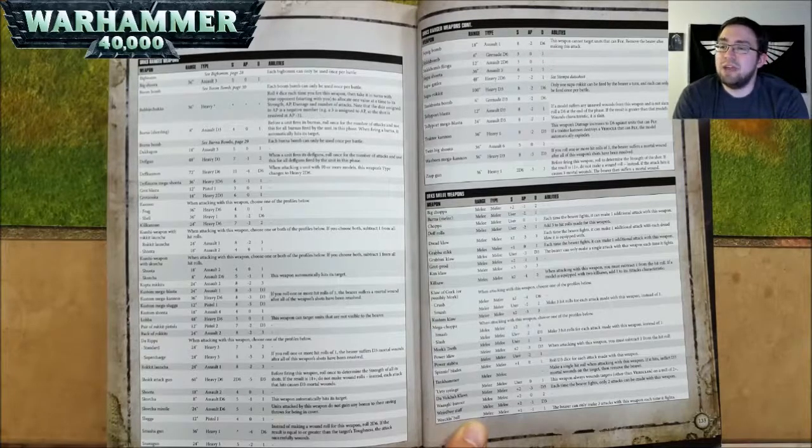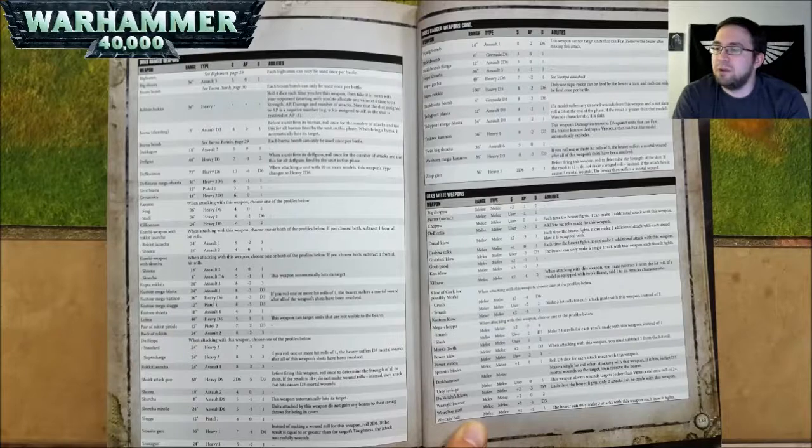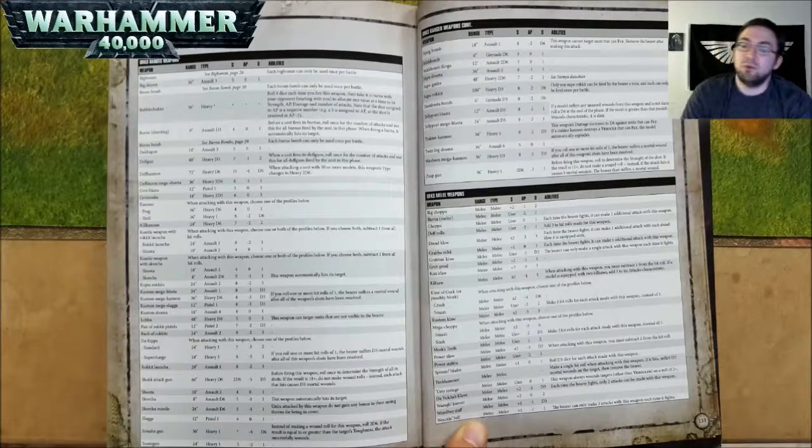A Twin Big Shoota is 36 inch range, Assault 6, Strength 5, AP nothing, and 1 damage. A Wazzbom Mega Kannon is 36 inch range, Heavy D3, Strength 8, AP negative 3, and D3 damage. If you roll one or more hit rolls of 1, the bearer suffers a mortal wound after all shots have been resolved. A Zap Gun is 36 inch range, Heavy 1, 2D6 Strength, AP negative 3, and 3 damage. Before firing, roll to determine the strength of the shot. If the result is 11 or more, do not make a wound roll — if the attack hits, it causes 3 mortal wounds, and the bearer then suffers a mortal wound.